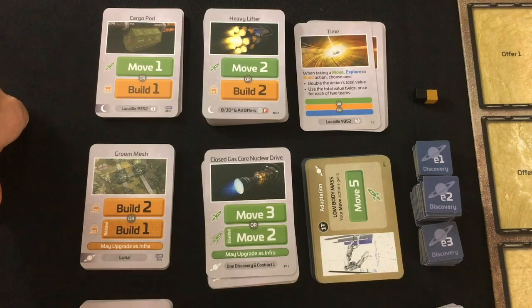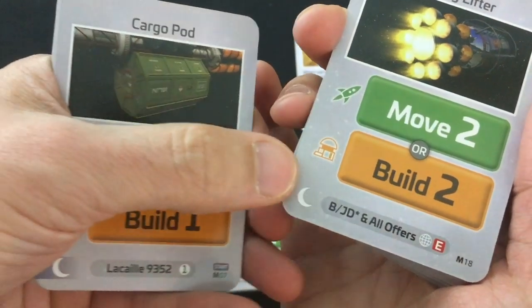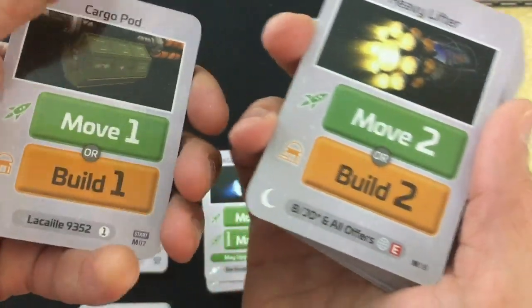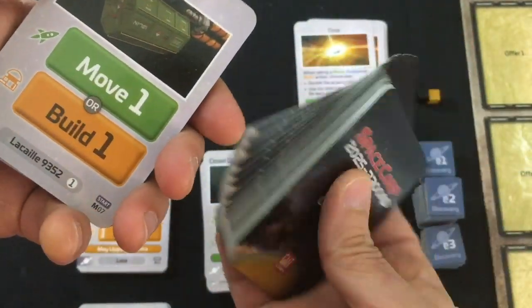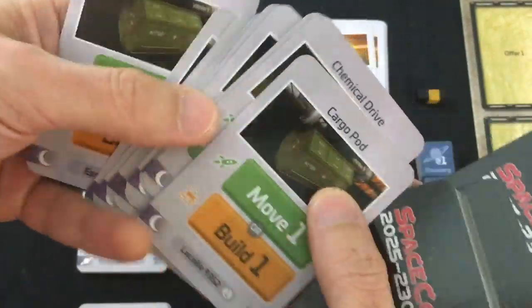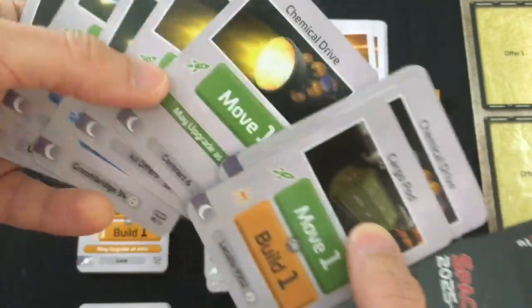The only part that takes appreciable time is setting up the decks. For your deck, look for the cards with the Mariner symbol. Some will be shaded — these are the 12 starter cards. Shuffle the non-starter cards, then shuffle and place the starter cards on top. You start in your hand with one card: a chemical drive card. The other starter cards go on top of the other deck. Take the top four cards and place one in each offer spot.